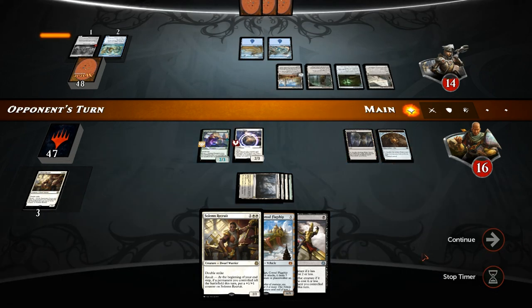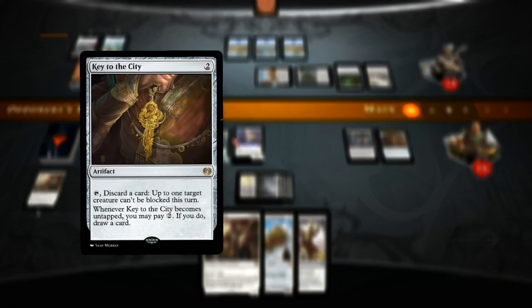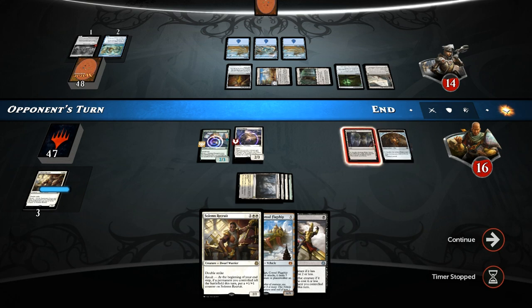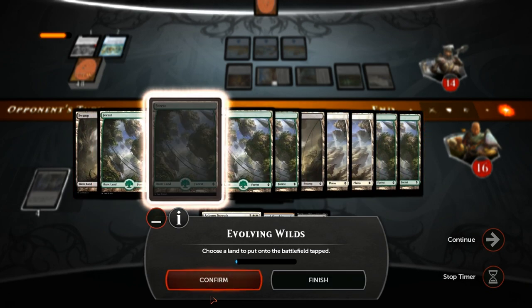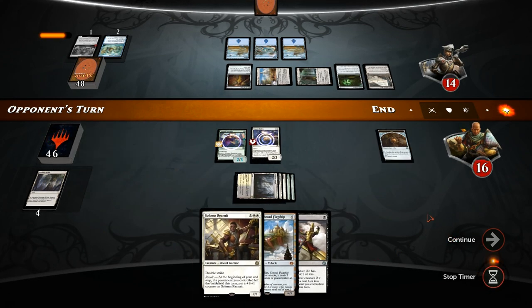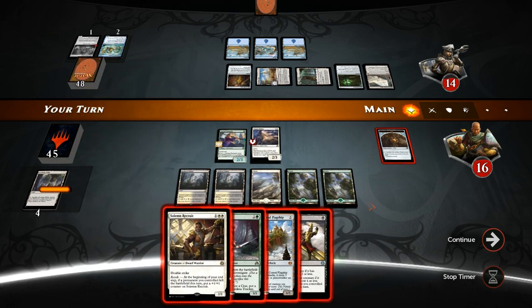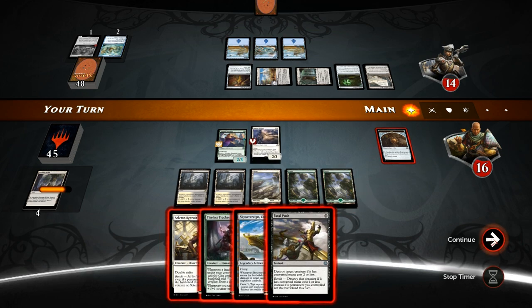Opponent plays Key to the City — they're pretty serious about making their creatures unblockable between Rogue's Passage and the Key. We have the clue token now to enable revolt so it's fine to sack the Evolving Wilds for a forest, then sack the clue and play the Recruit. There's a Tireless Tracker — still fine here. I think we can attack with both so our opponent can't have another Eldrazi Deep-Fiend, so let's attack first before doing anything else.